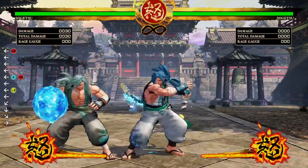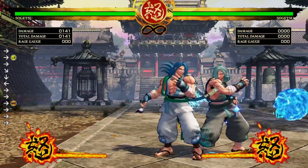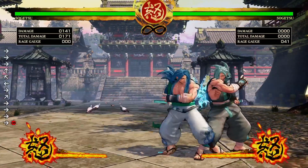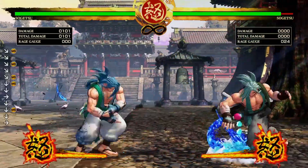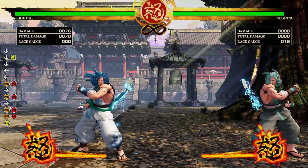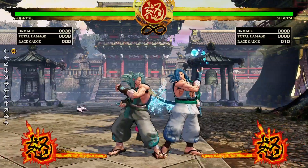There are characters in the game that can space way better and with way more variety. Galford, for example, with his puppy and his plasma projectile — I cannot stand Galford, but he has way more interesting tools than Sogetsu in this game. When Sogetsu gets disarmed, he doesn't have any special moves, and I don't have a problem with that — this is how it should be since all his special moves are connected to his sword.